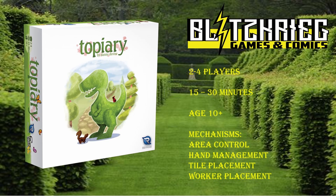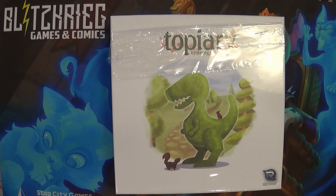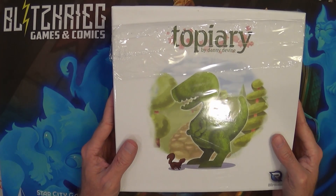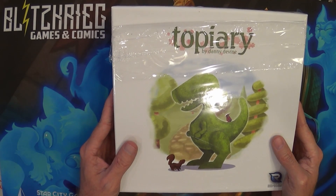Howdy y'all! Today we are going to take a look at Topiary, a game by Renegade Studios. This is a two to four player game, takes about 15 to 30 minutes to play, for ages 10 plus. The mechanisms this game exhibits are area control, hand management, tile placement, and worker placement. Thank you for joining us for this unboxing of Topiary — let's dig in and see what's inside.